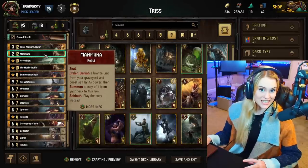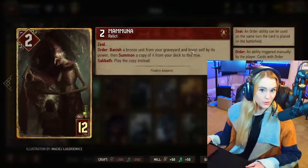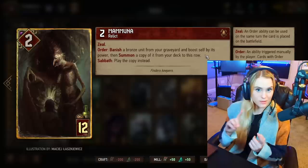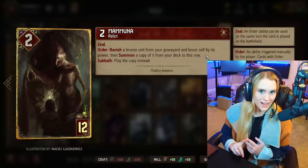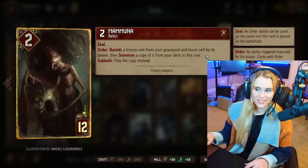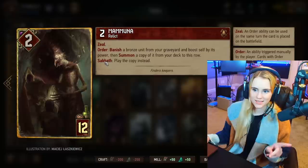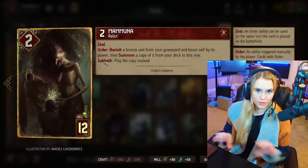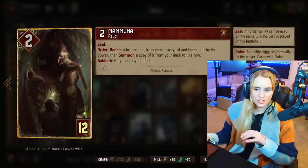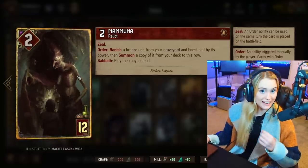Mamuna is quite the point slam card. She will banish a bronze unit from your graveyard and boost herself by its power — that will either be the nine point Griffin or the nine point Gun Cayenne — then it will summon a copy of it from your deck to that row. That's why it needs to be in your deck. Keep in mind that Sabbath means you have 25 cards accumulated on one of your rows — so if you happen to have 25 points she will play the card instead.